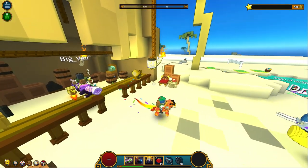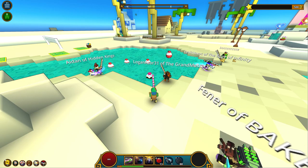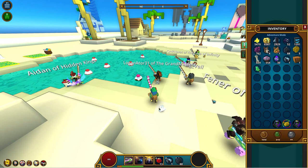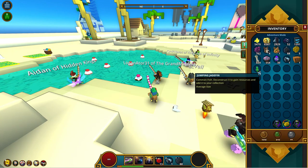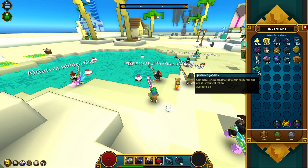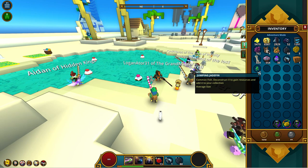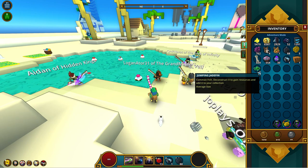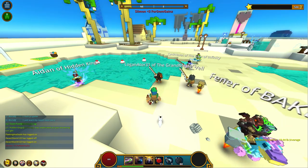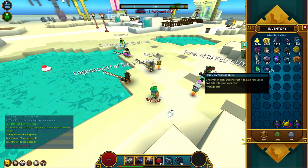Let me show you guys real quick. I started out in the hub world just to make it easy — I'll buy one lure and catch a fish. The fish will have a size shown in the tooltip; for example, the Jumping Jade Fish says 'average size' at the bottom. I haven't caught a heavy one yet, but it'll say either 'heavy' or 'trophy.'